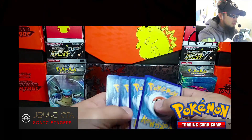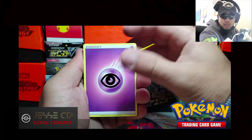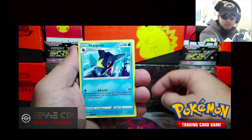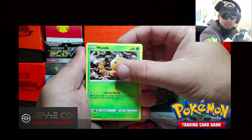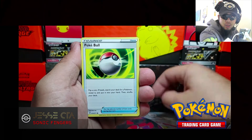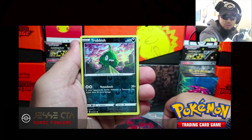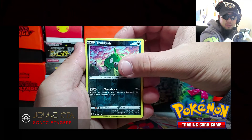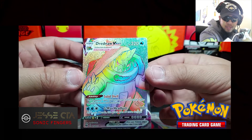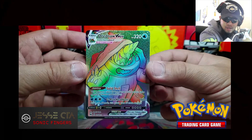Next pack: Psychic Energy, Kabu, Arbok, Sharpedo, Weedle, Ekans, Carvanha, Poké Ball, Potion, Trubbish as our Reverse Holo, and our rare — ooh, Rainbow Rare VMAX Drednaw in the Gigantamax form! Nice, that's beautiful. I don't have that yet.